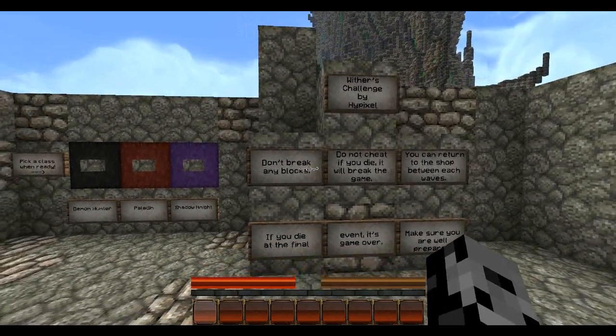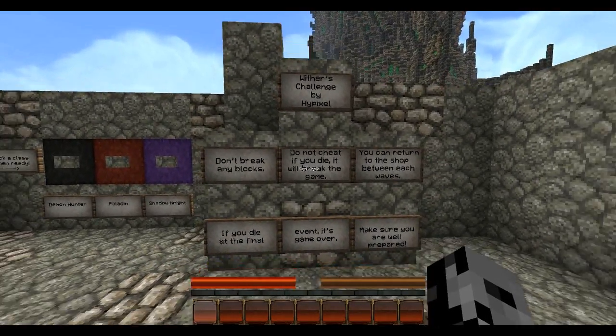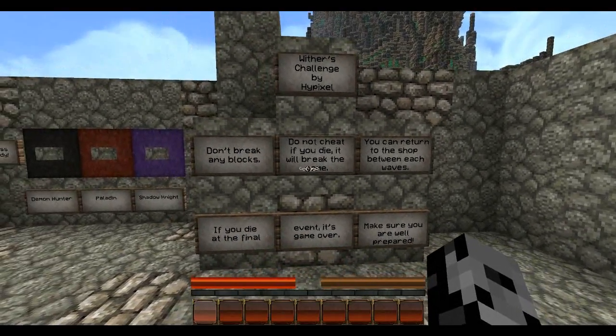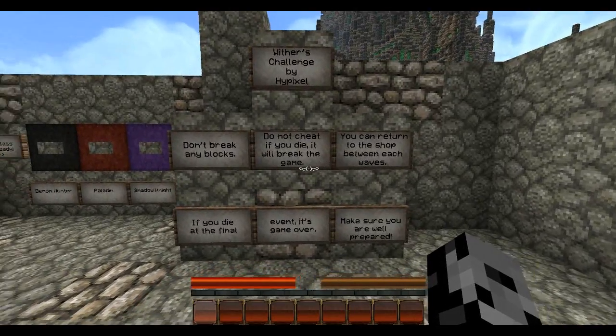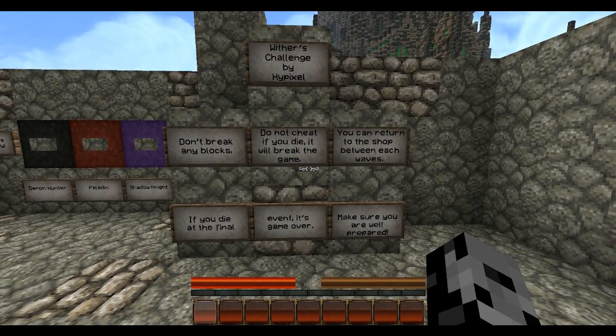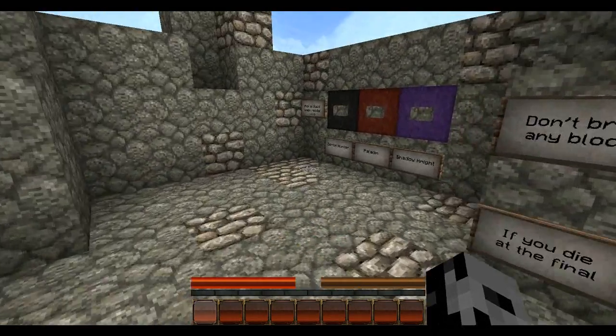It says Withers Challenge by Hypixel. Don't break any blocks. Do not cheat. If you die, it will break the game. I won't cheat. You can return to the shop between each wave. If you die at the final event, it's game over. I'm a little worried about that actually. I might fail. Make sure you are well prepared. And this is the exciting part for me.